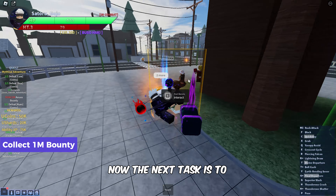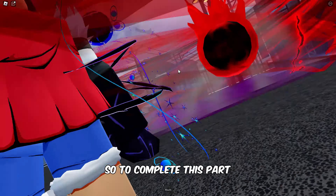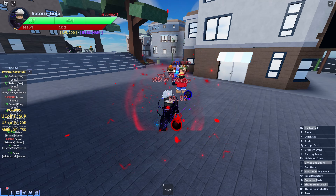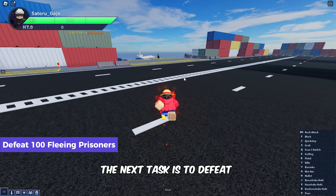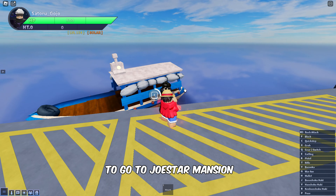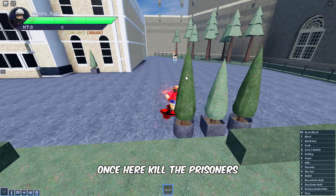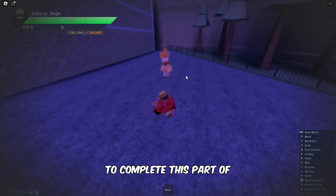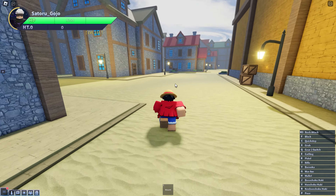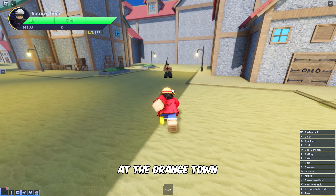Now the next task is to get 1 million bounty. Killing each player will give you 50,000 bounty, so you need to kill a player at least 20 times. The next task is to defeat 100 fleeing prisoners, which can be found at Joestar Manor — move to the Ferry Boat Captain to go there and kill the prisoners using Gomu Fruit. Finally, defeat 100 pirates using Gomu ability at Orange Town.